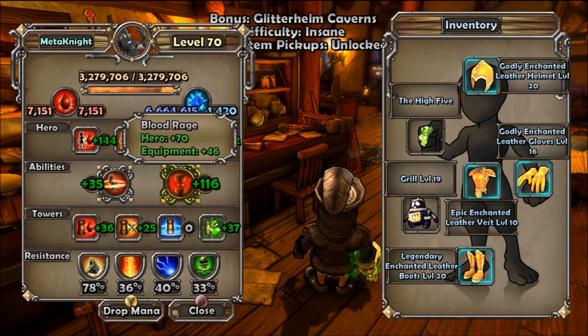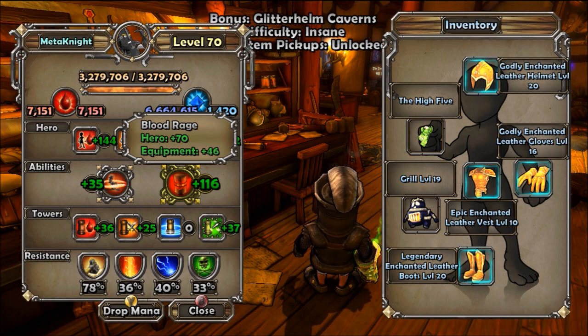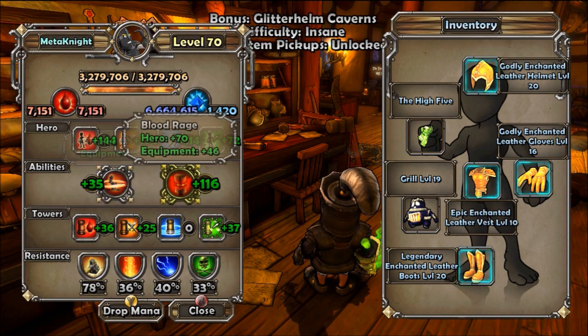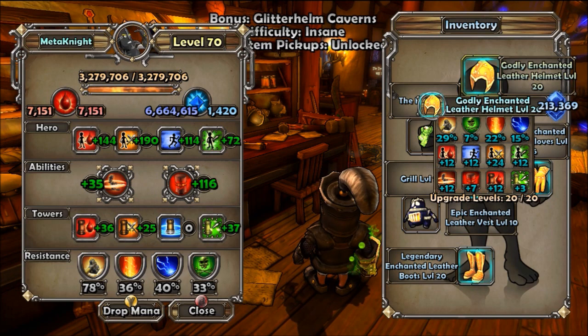When you're using blood rage it takes a really long time to drain, so you can be on blood rage for a really, really long time. It works great against the bosses on insane difficulty — you can take them out with just a few blows. You don't ever want to use circular slice; I won't even bother with that.